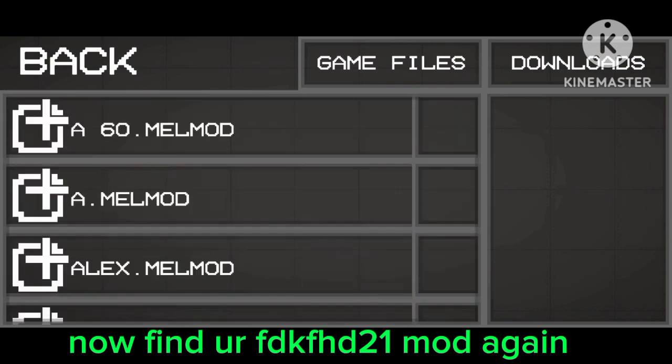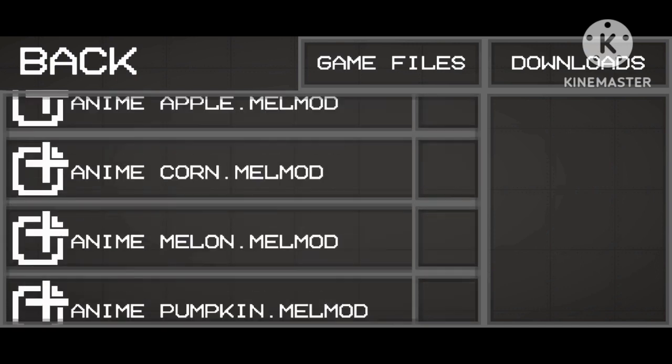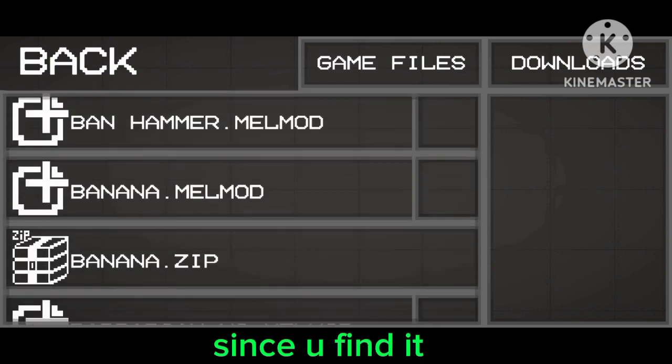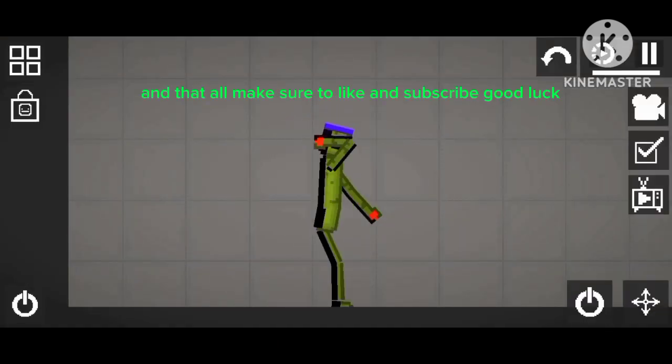Now find the FDK FHD to one mod again. Once you find it, click the crypumpkin.mel mod file. That's all — make sure to like and subscribe. Good luck!